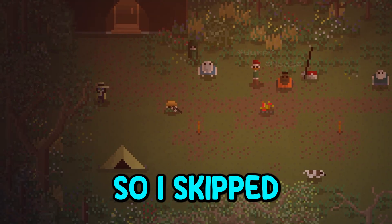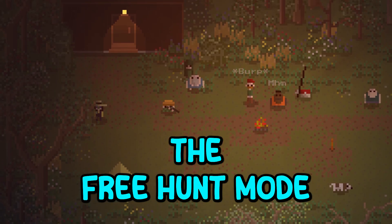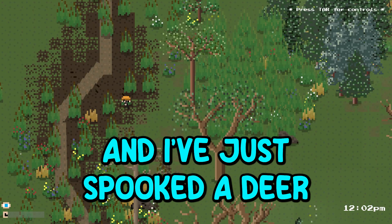Let's go. I skipped ahead a little bit and basically this whole camp is done. You can see there's some new faces around and I wanted to get into the free hunt mode, which is the closest thing you'll get to Call of the Wild. If I talk to this person, we can go hunting. Now I've got boots on the ground and I've just spooked a deer.